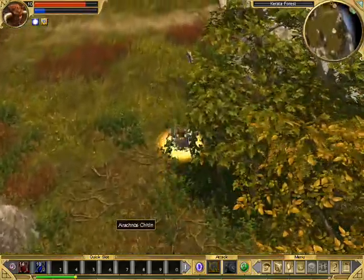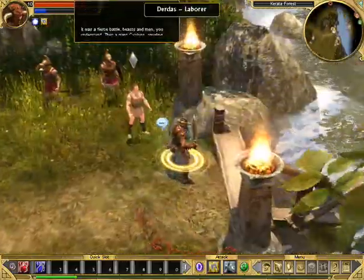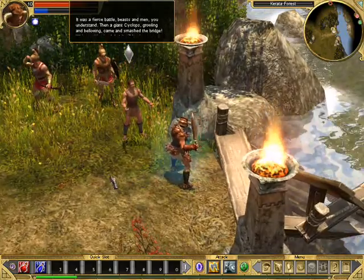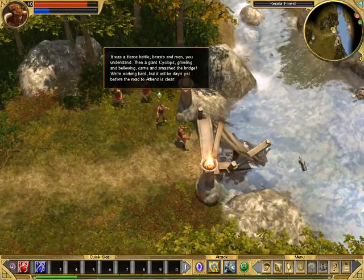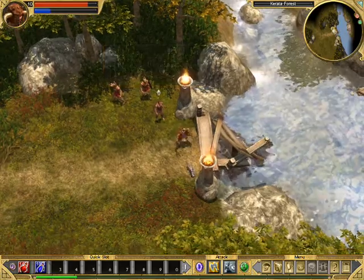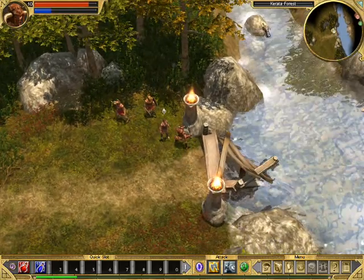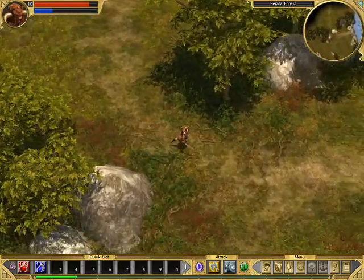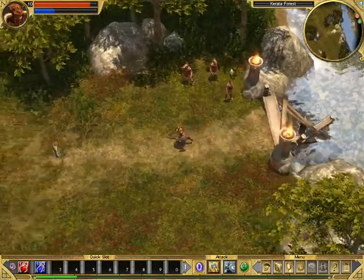We can keep that stuff. It was a fierce battle — beasts and men, then a giant cyclops growling and bellowing came and smashed the bridge. We are working hard but it'll be days yet before the road to Athens is clear. It doesn't seem to be that big of a river — can I just swim across it? I could jump to that stone and towards the other side. The Muskinos and the rebirth hunt are on the wrong side of the river.